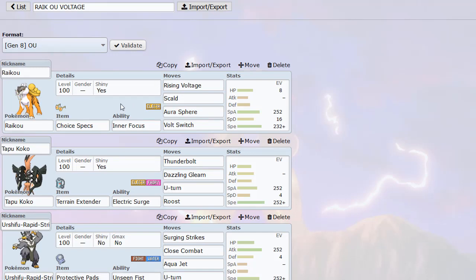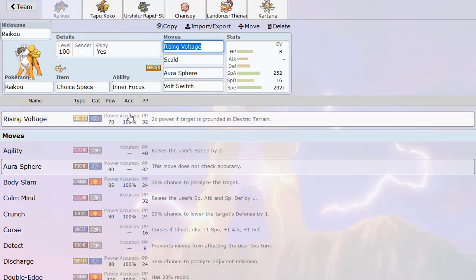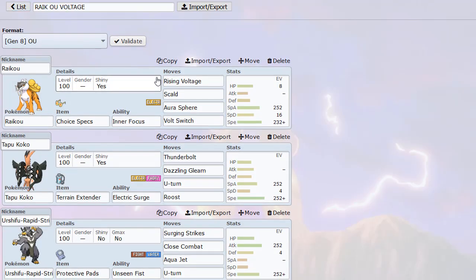Take a look at this set — we have Choice Specs Raikou. This Pokemon is going to be hitting extremely hard. I wanted to use Raikou in a way where we don't have to set up. It can just destroy Pokemon with the click of a button, and I think Rising Voltage can do that. This move doubles in power when there's Electric Terrain, so it becomes 140 base power, and then it also gets boosted by the Electric Terrain on top of that. We also have Terrain Extender so we get the maximum turns possible for Electric Terrain. Raikou suffers from not having Hidden Power Ice versus Lando-T, but it does get Scald, which can hit Pokemon like Lando-T and Hippowdon.